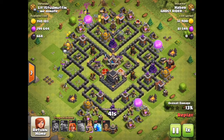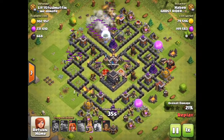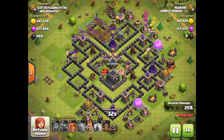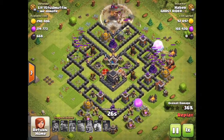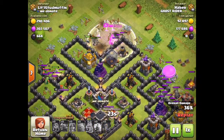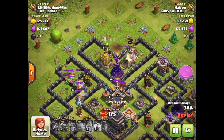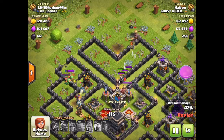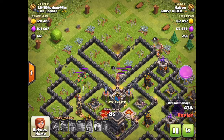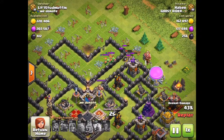Why not use a cheaper army, especially on my base where all my resources are outside the walls? This is a pretty good attack — they have valkyries and P.E.K.K.A.s, but my baby dragons are tearing through them, working on that P.E.K.K.A. My one Expo is doing his job, the King's doing his job — and that's it.